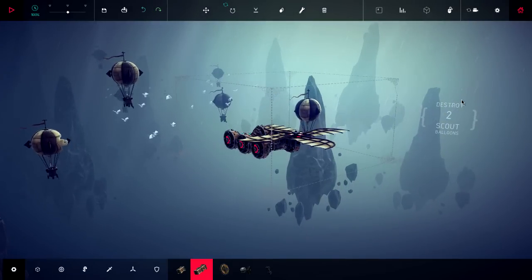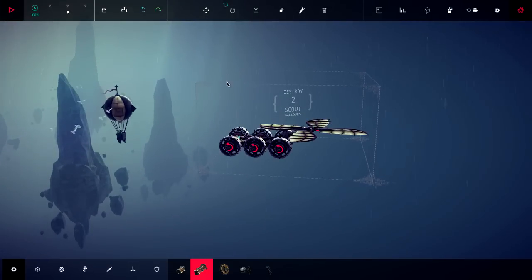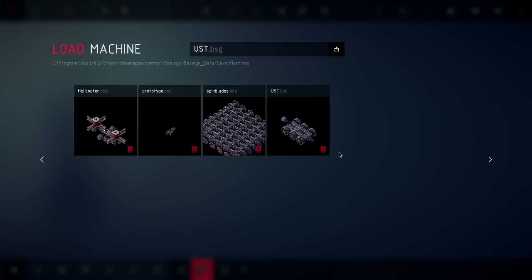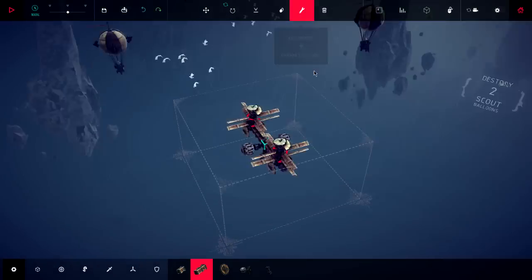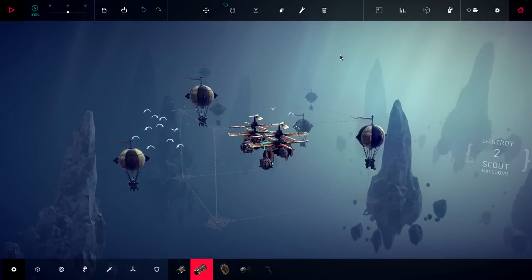Let's reset the camera. We need to destroy two scout balloons. So I mean, we're obviously just going to be junking this. I wonder if the belly bomb helicopter can do anything here. Let me refresh myself with the controls, and then we'll go ahead and give it a go.